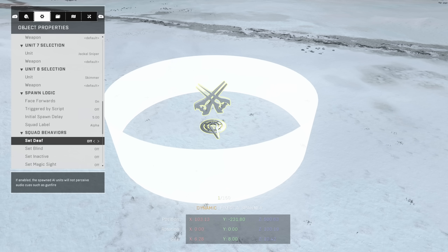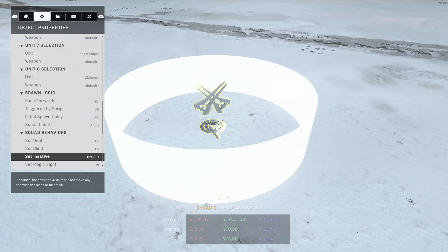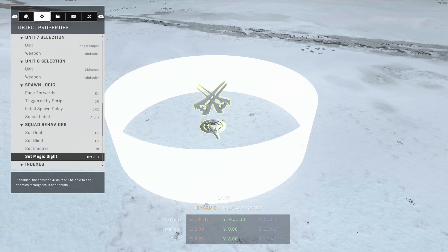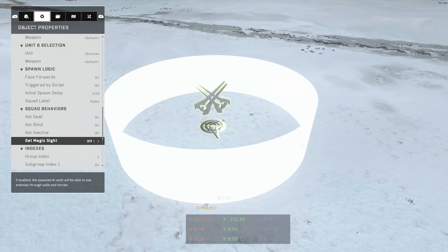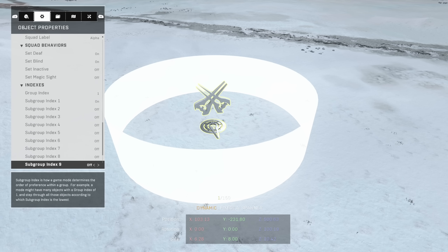Here are some interesting settings. You can set the AI as deaf so they can't hear you, blind so they can't see you — you can run around them and they won't react. You can set them as inactive, or set magic sights so they can see through walls and terrain and always know where you are. That could be great for a scary chase scenario where enemies are constantly pursuing the player.